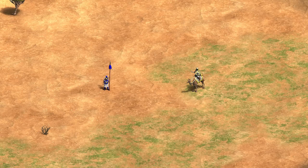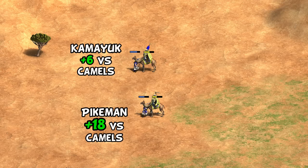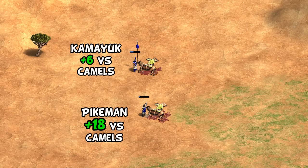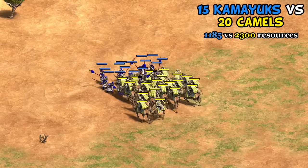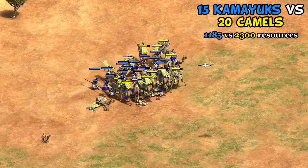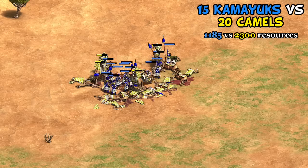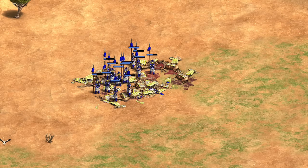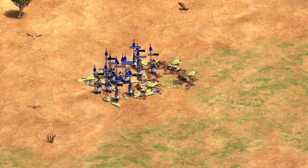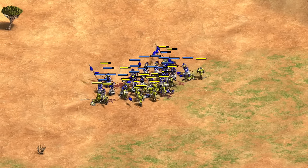This all applies to camels too, and if anything applies even more. The Kamayuk attack bonus is slightly lower against camels, but camels have very weak stats and both units survive 1v1. At army scale, Kamayuk perform much better — even when outnumbered, with double the resources spent on camels, only two Kamayuk go down out of 15. The lower bonus against camels doesn't really hold them back.